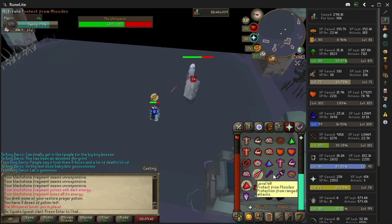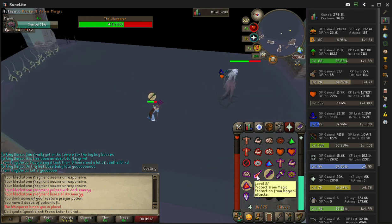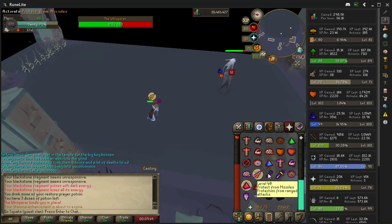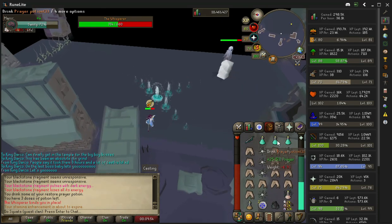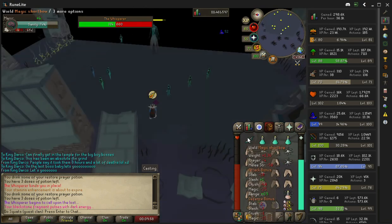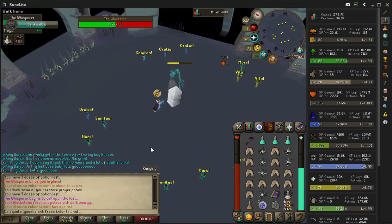It's going to go two attacks then the opposite one for the third. So we got range, range, mage — move with the tentacles. Range, range, mage — move with the tentacles. Then it's going to go mage, mage, range — move with the tentacles.